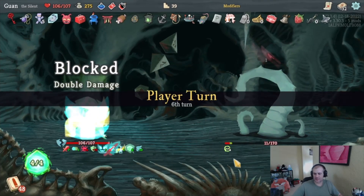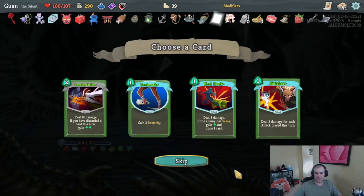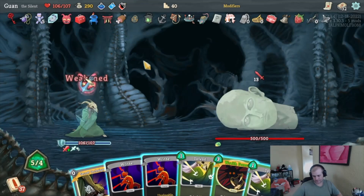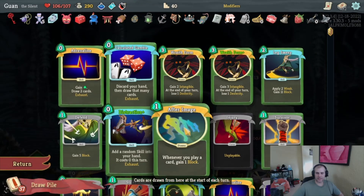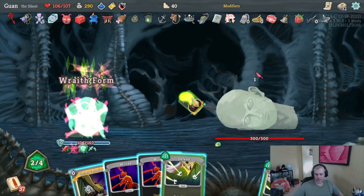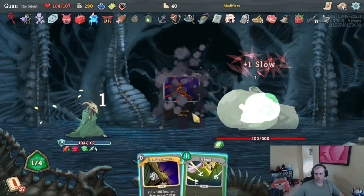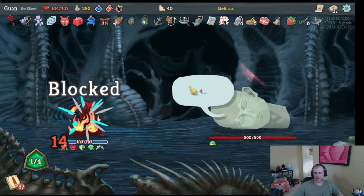I keep forgetting we have Unceasing Top. Let's get rid of that — our Quick Slash does 30 this turn. Don't need the Fear Potion or Footwork. I do need to fight Giant Head. Secret Technique is good here — if I Secret Technique for Acrobatics, we draw three. I play Wraith Form, then I get to play one more Wraith Form next turn. Well, those were status cards — that was stupid, took some points of damage, but that's okay.